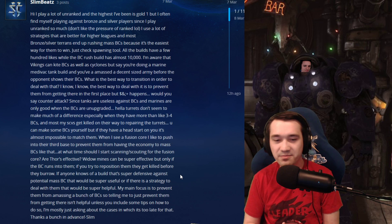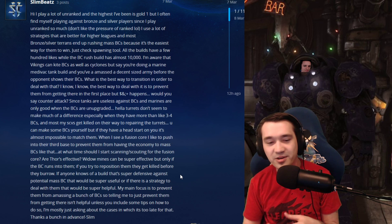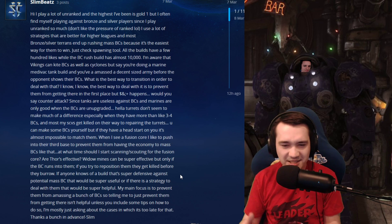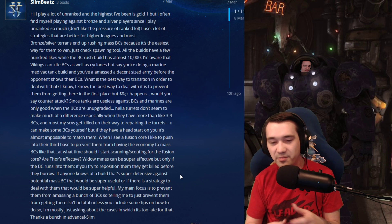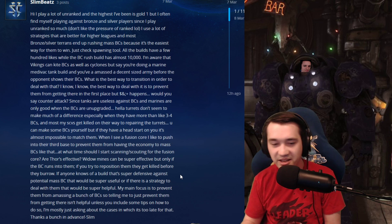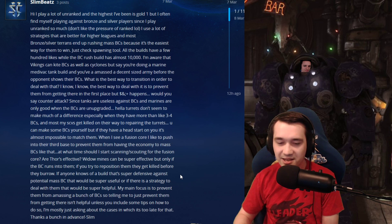Hella turrets don't seem to make much of a difference, especially when they have more than three to four BCs, and most of my SCVs got killed on their way to repairing the turrets. You can make some BCs yourself but if they have a head start on you it's almost impossible to match them. When I see a fusion core I like to push into their third base to prevent them from having an economy to mass BCs. At what time should I start scanning or scouting for the fusion core? Thors are effective. Widow Mines can be super effective but only if the BC runs into them. If you try to reposition them before they get killed, they burrow.